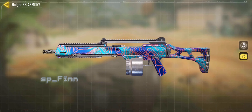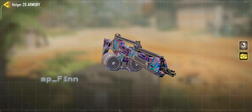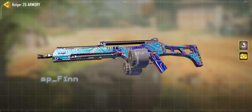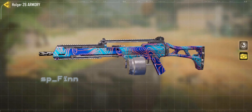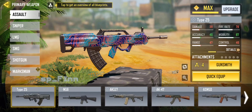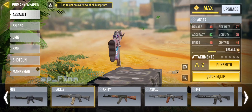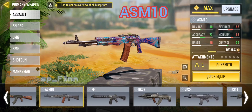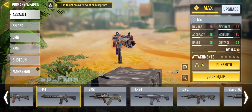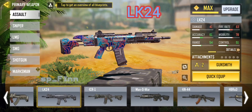Hello guys, welcome back to another Call of Duty video. Today I'm going to show you all the guns that are needed to be gold and Damascus to unlock the Damascus camo for Holger 26. I got a lot of comments from you complaining about not getting the Damascus camo for Holger 26 after unlocking all gold guns. In this video I have listed all my guns so you can check if you are missing any.